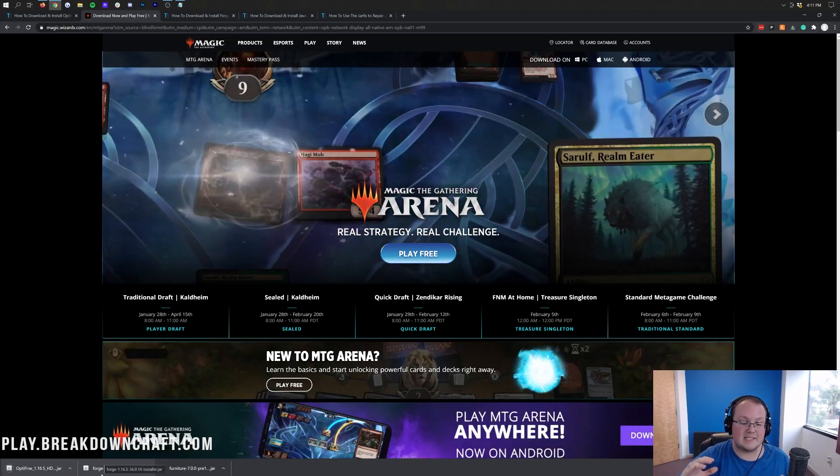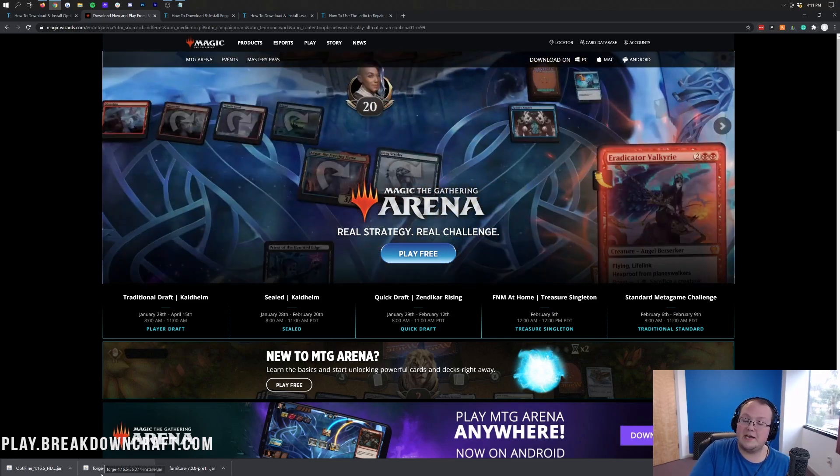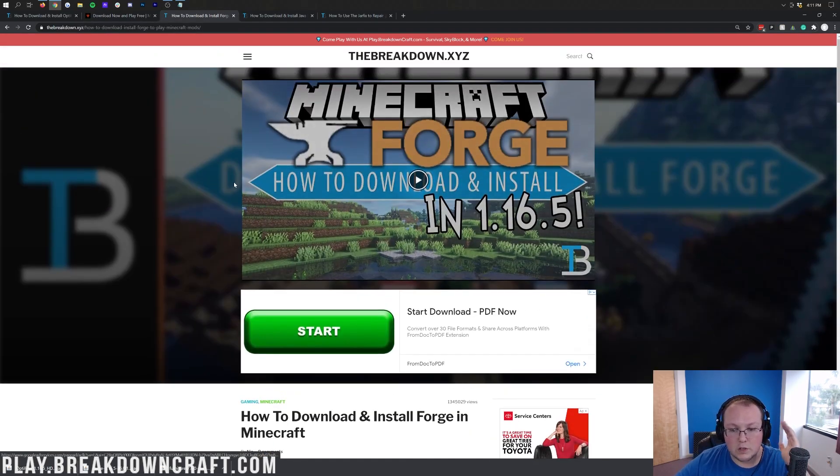As you can see, it says Optifine 1.16.5. You'll need to click 'Keep' on that file in the bottom left — it's 100% safe. On Mozilla Firefox, save it from the center of your screen. It's safe to do that as long as the file has 'Optifine' in the name.